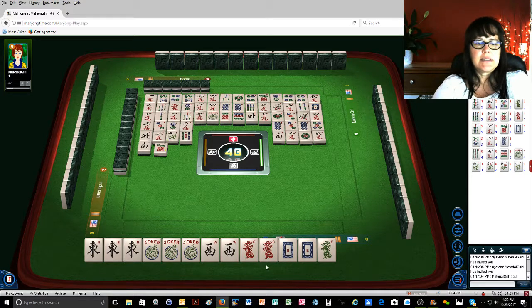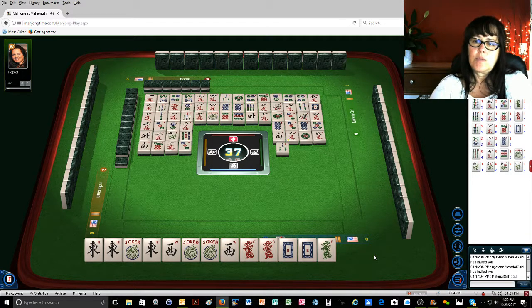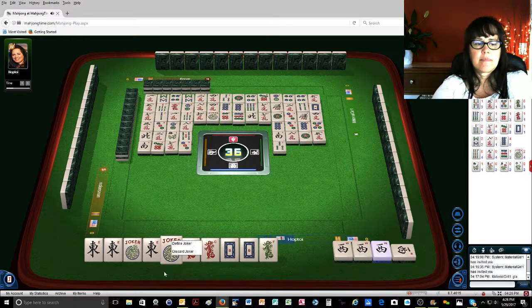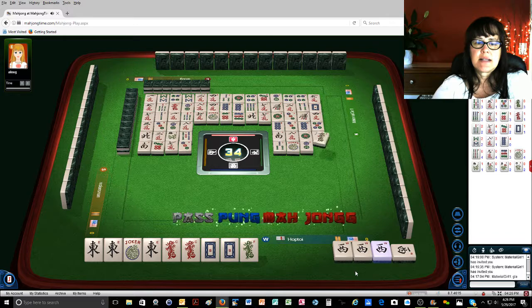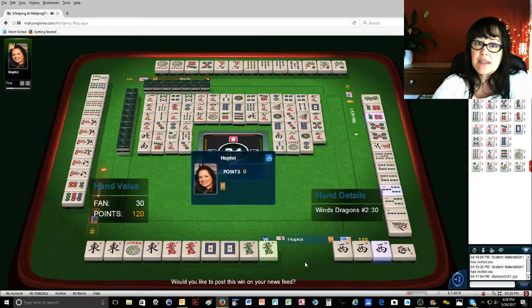Seven dots — there we go, isn't that pretty? I could even do this pure, but I don't know if I should announce. West wind — I'm going to Kong it. Kong. Joker, two dots — this is what I'm doing, but they don't know which dragon I need. Green dragon — that's it. Mahjong, take it! Tell me what you think about that one — that was fun, and that was pretty quick.